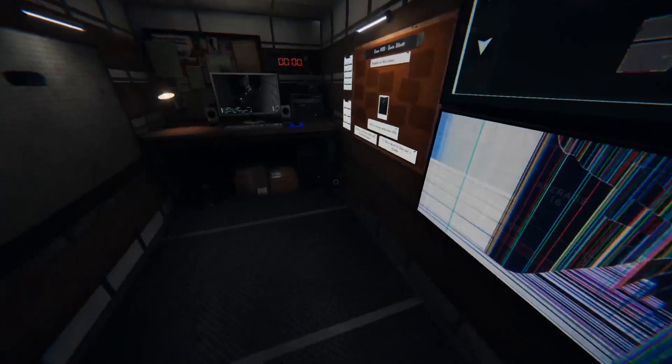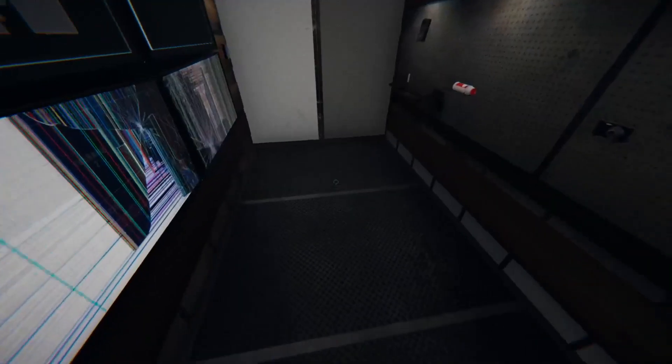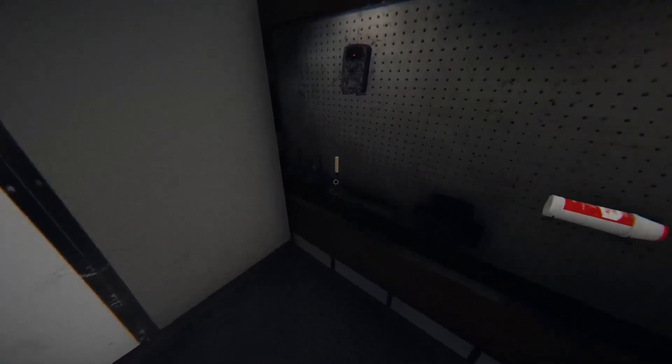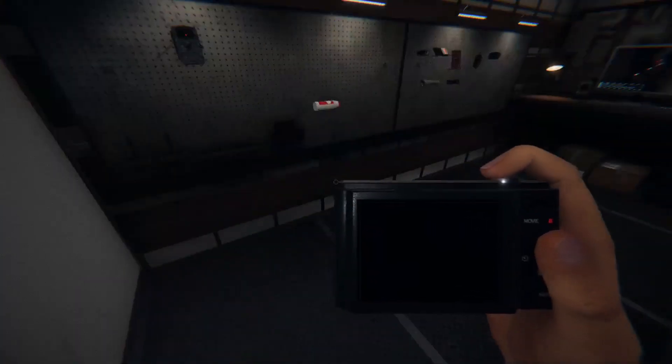Alright, here we are. First go check out what challenges you have. Here we have: get the ghost to blow out a candle. So we just take a camera, a candle, and we go.